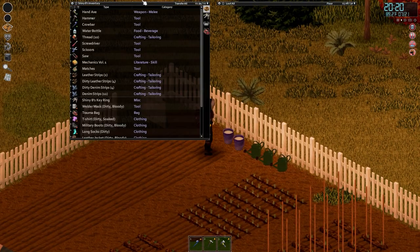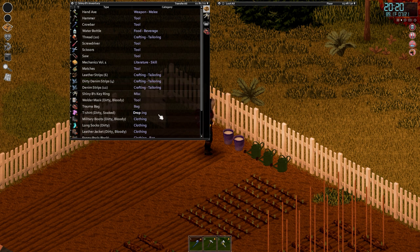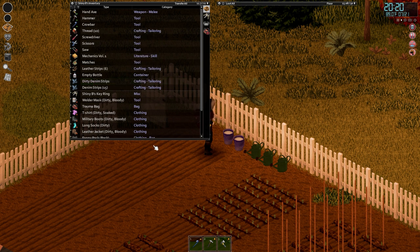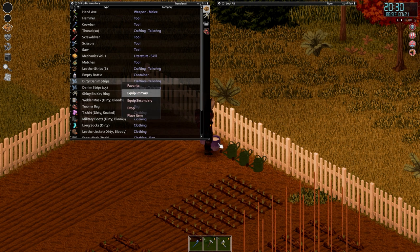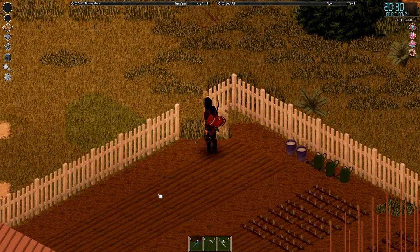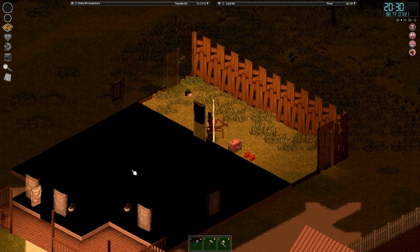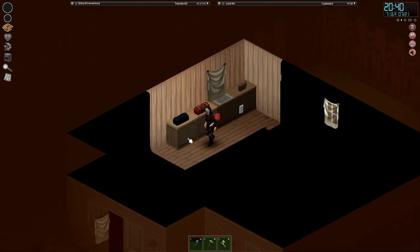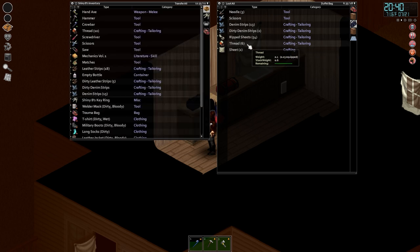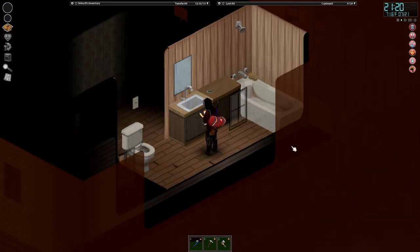I'm just going to wash these dirty leather strips because we can't sew dirty strips onto our clothing — they need to be cleaned. We can do some denim strips as well. Hopefully we've got enough leather strips to do most of our armor. Looks like we've used up all of the water for cleaning. Let's check our tailoring bag — there are a few dirty leather strips there we can use. Let's grab our thread and needle. I'll use the upstairs bathroom to clean these last ones and fill up our empty bottle as well.